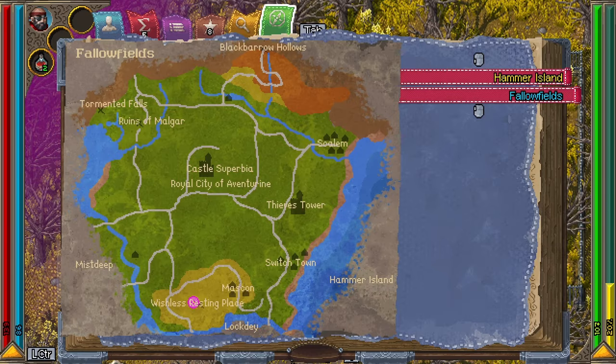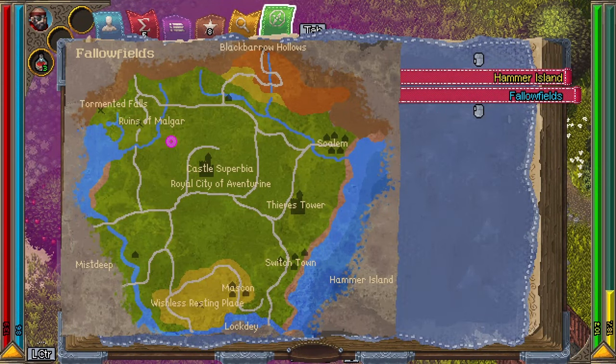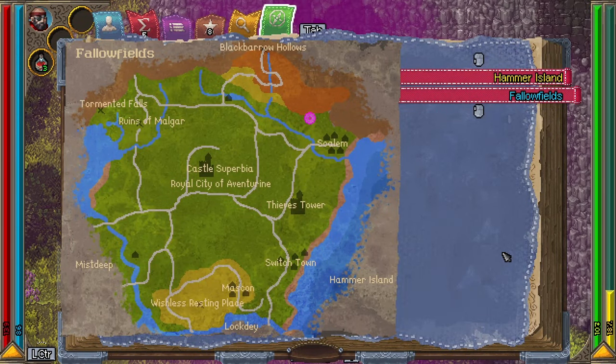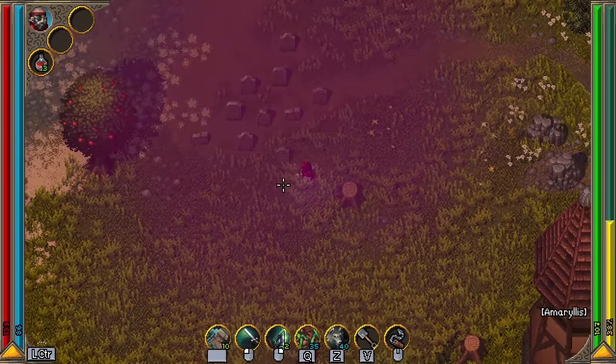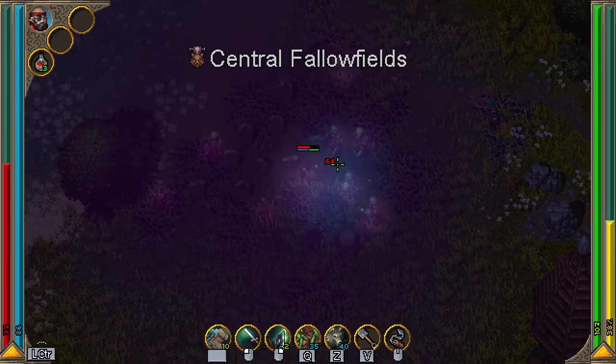If those don't end up working for you, you can always try the other gravesites located northwest of Adventurin and northwest of Scalem. Also, it's best if you search for it during the daytime to avoid any unwanted company.